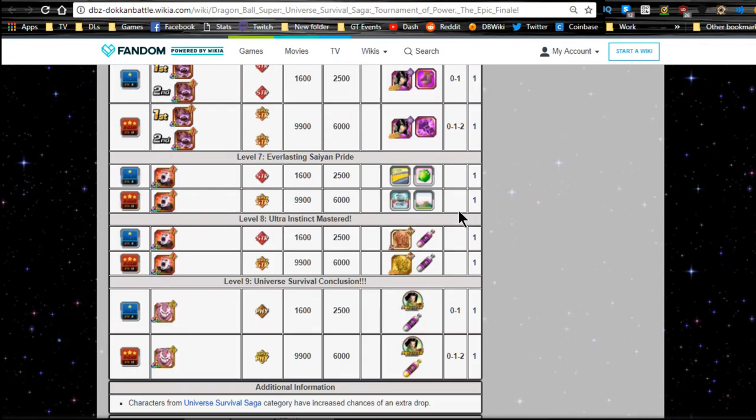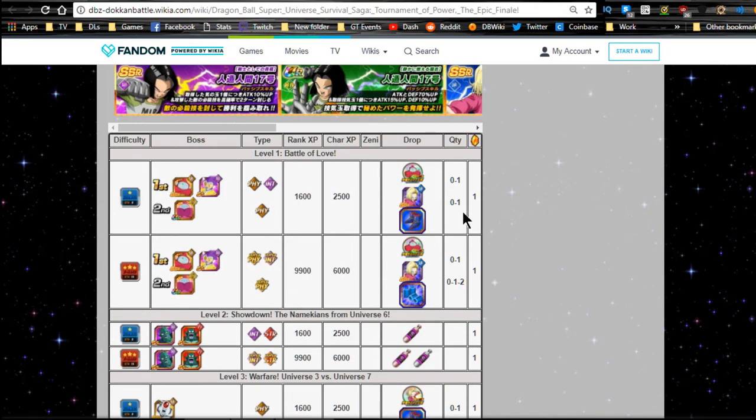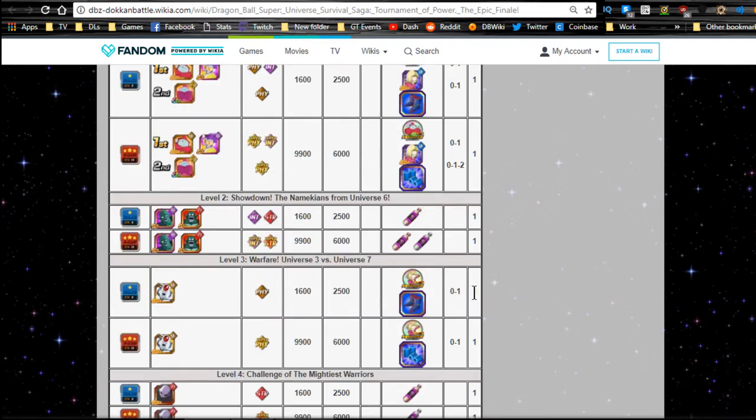There are nine stages in this event and it's really awesome. It all ties in with the new cards and their new Dokkan awakenings. Level one, Battle of Love - the new Android 18 is there, and you also get Ribrianne medals from this level to grind out. When you run this event, you get Android 17 or Android 18 drops as well as Ribrianne medal drops.